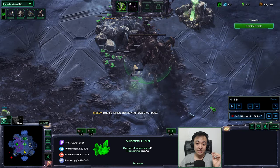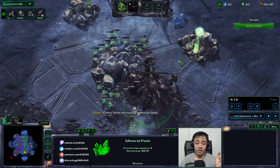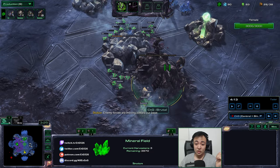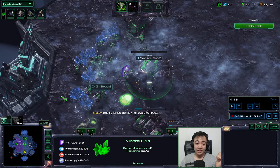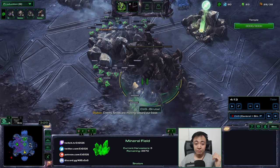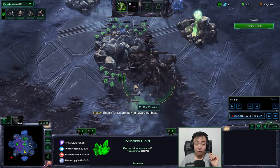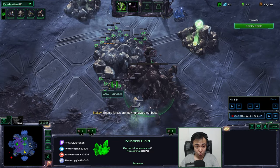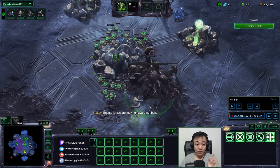Then you lift off your command center, infest it, and micro the doodlings to these rocks. How you micro doodlings: hold down control, click one doodling — that will select all the doodlings — and then right-click the rocks. Keep doing that as fast as you can. It doesn't matter if you do it once per second: control left-click, right-click, control left-click, right-click. That's how you spam it as Stukov.